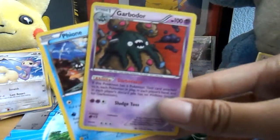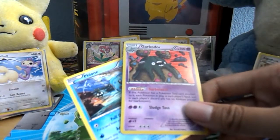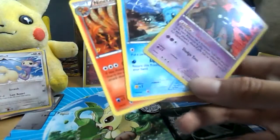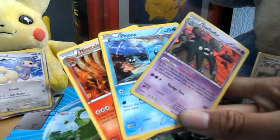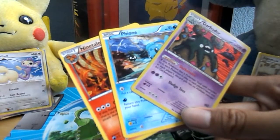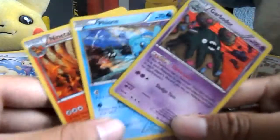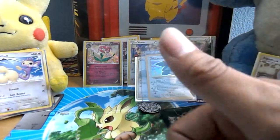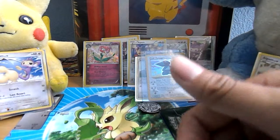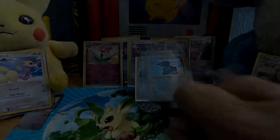No EXs, but we did pretty good. We got a Garbodor, a Fionni, a Ninetales, and... anyway, thank you guys for watching this video. Please leave a like if you enjoyed it, subscribe if you haven't already, and comment your suggestions to make my videos better.